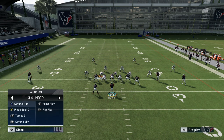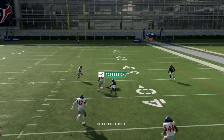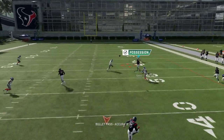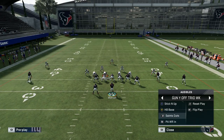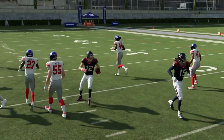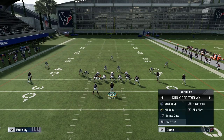Four Verticals can actually be pretty good — look how close that seam route is. Against Cover 3, snap the ball and just hit that seam route very easily. A lot of times you can just snap-throw that vertical route. I don't go to Four Verticals too much, only when I know they're running Cover 3, but it's a good play to have in your arsenal. You might as well come out in it even if you're not really going to run it — you can get it open with a simple throw on the run with a pass lead.